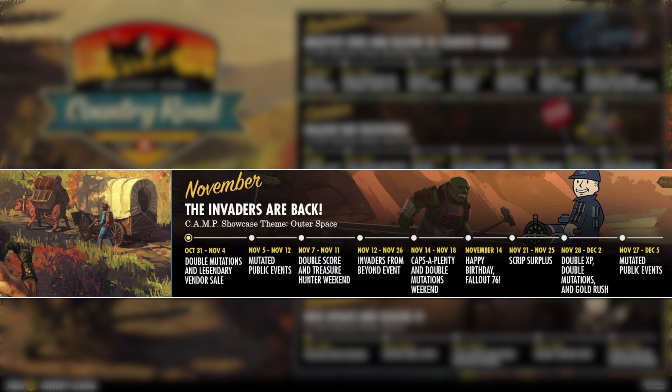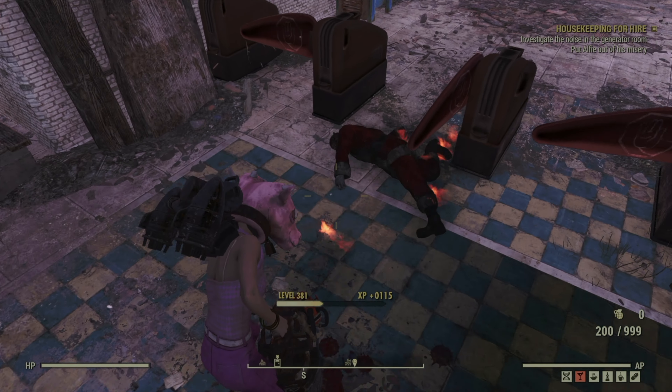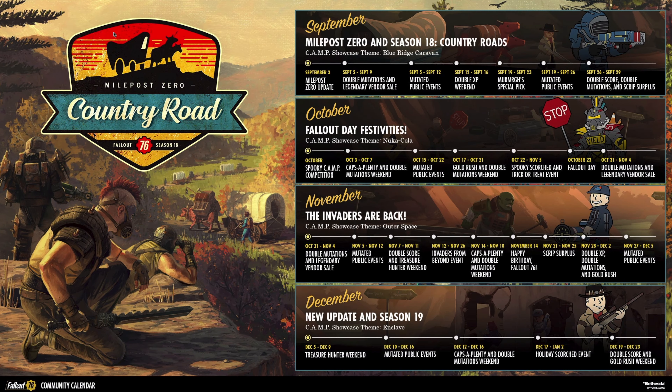Well, they also gave us the new community calendar. So we can see we've got Milepost Zero drops, and let's skim through this and see if we have anything interesting. October — spooky camp competition. That's exciting. I am definitely going to be building a spooky camp, and I will be doing a spooky camp building tutorial for all of you who follow me in my camp builds.